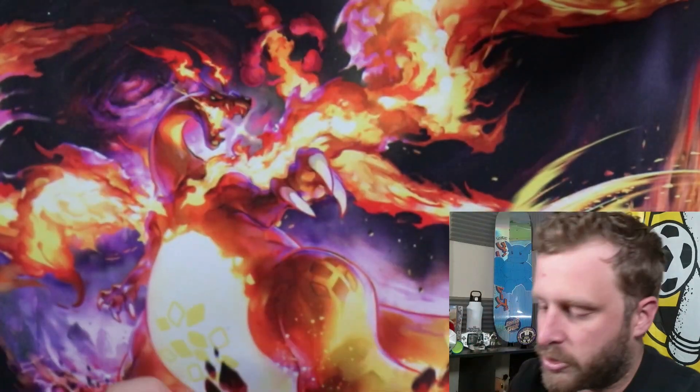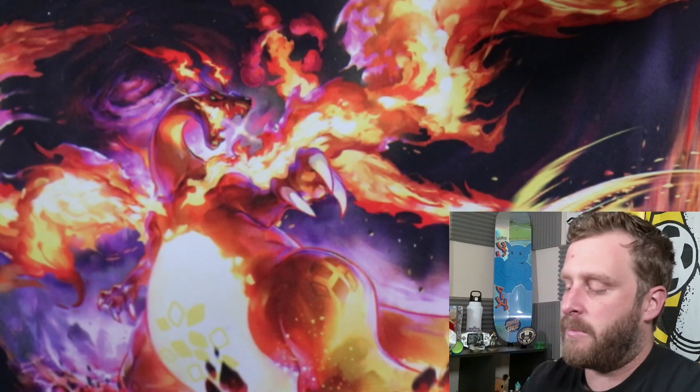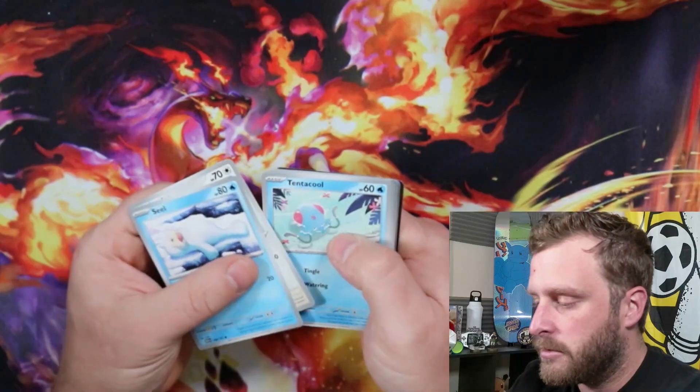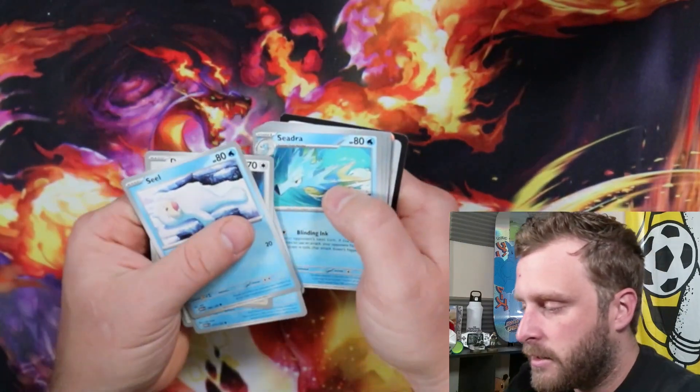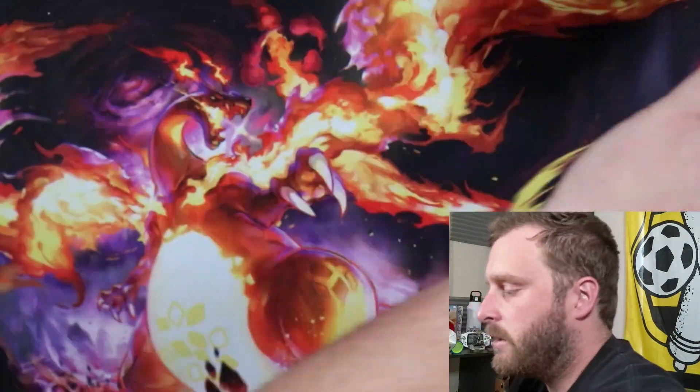A little bit of a cold streak — started out super hot with those first two pulls. Hopefully we can get it back in gear on these last three packs. We got Seel, Doduo, Tentacool, Rattata, Onix, Dragonair, Seadra, Machop, Mankey, and Chansey. Womp womp.